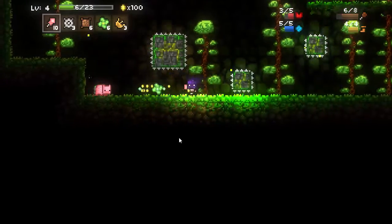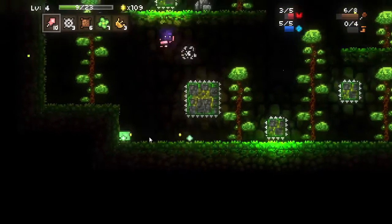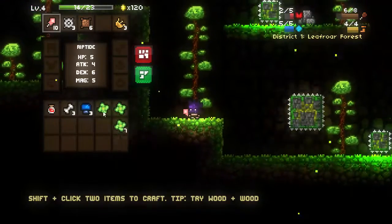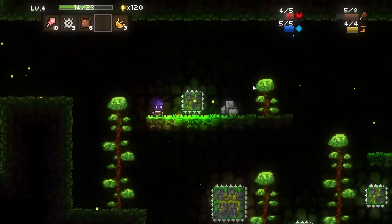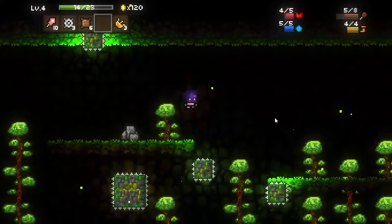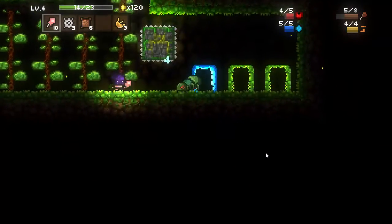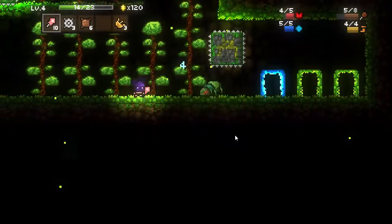I thought this slime was going to jump forward, and it just did — I am getting owned. Let's go ahead and make ourselves an HP potion so I don't take 2 damage and die unexpectedly. This spider is blocking the gateway to the next district, so I'll have to go ahead and take him out as well.